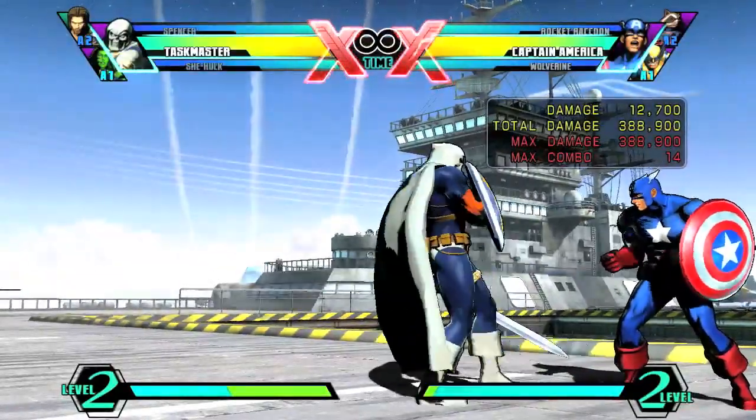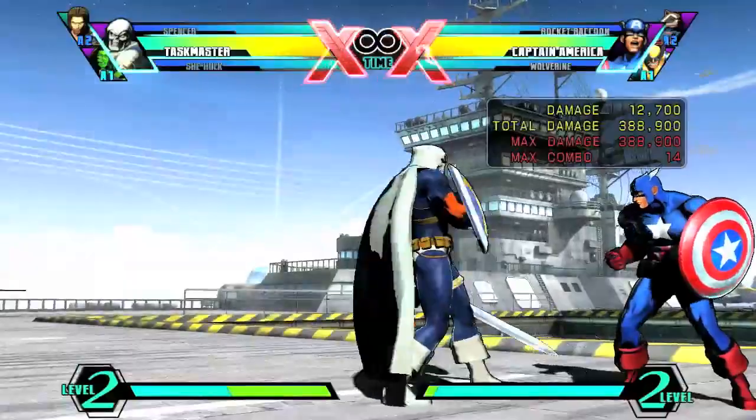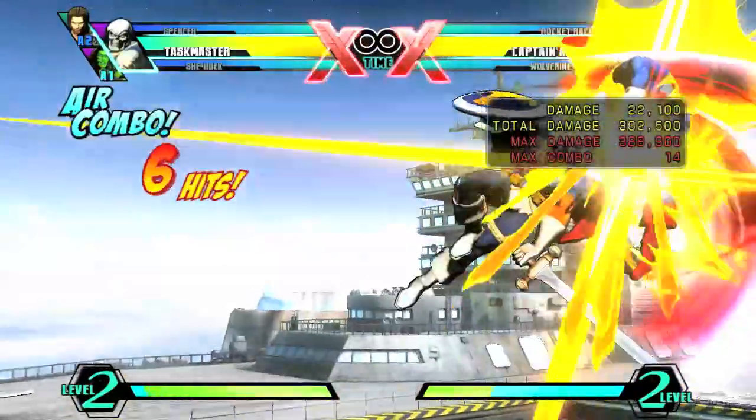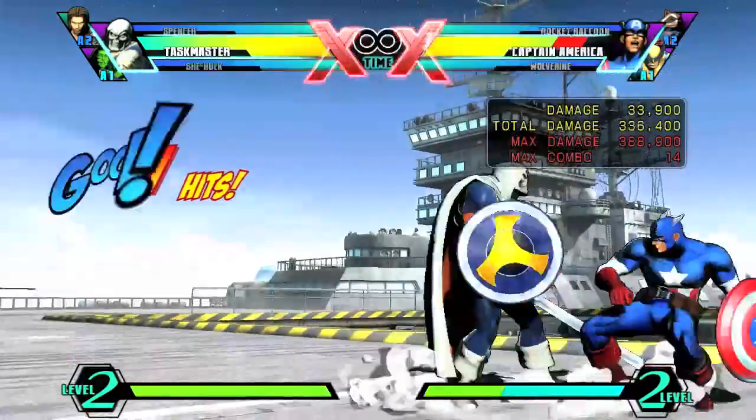After that, it's more or less easy from there. You just go into Shield Skills, Launcher, and then 1, 2, 3, 4 — B, B, C, S.